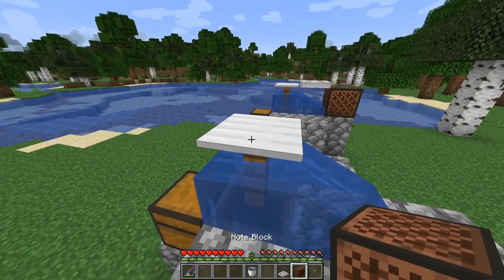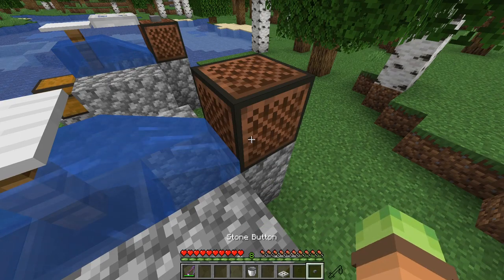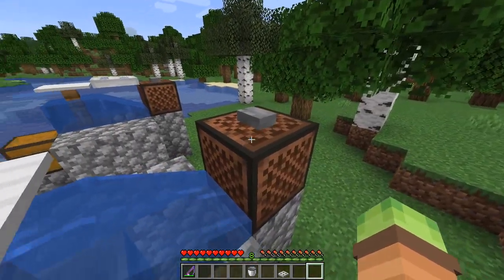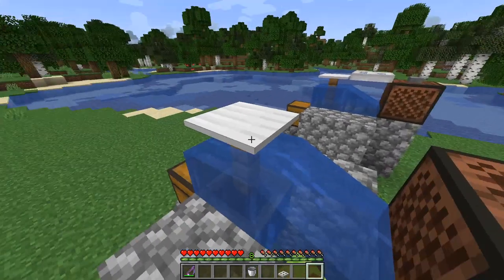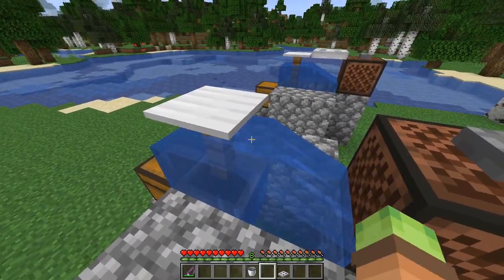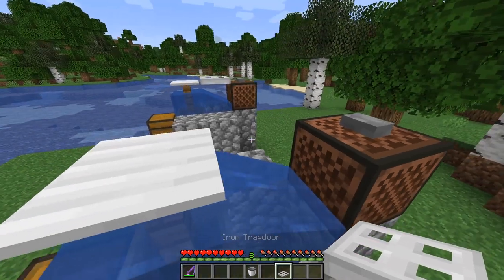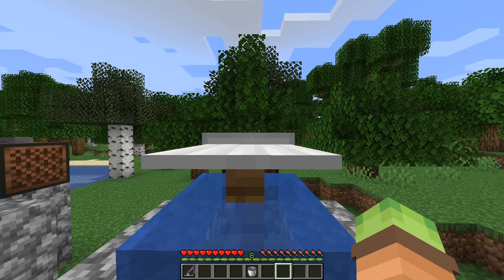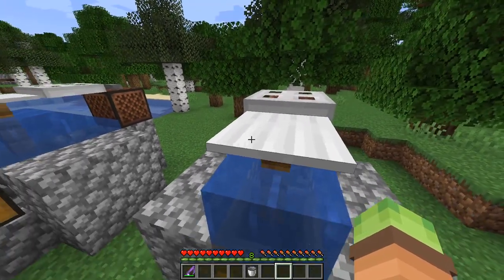Next I'll put that right there, then put a block right here, and put the button on top of it. Hold down shift to place the button — the button is there so it doesn't make noise when you right-click it, since we're going to right-click with the fishing rod. Then get on the chest, hold shift, and right-click the button to place it down right there.